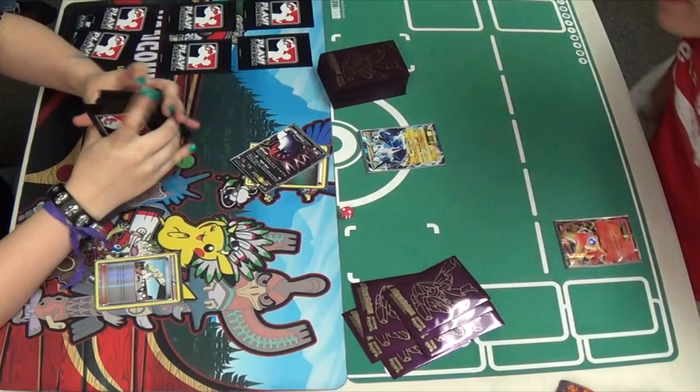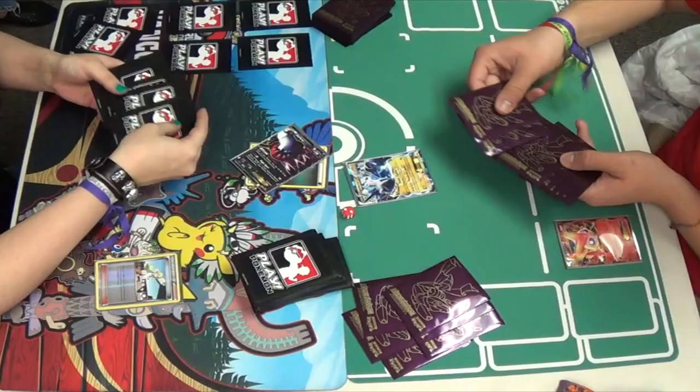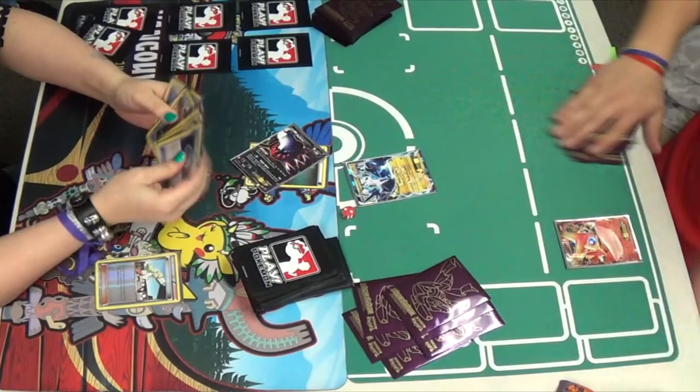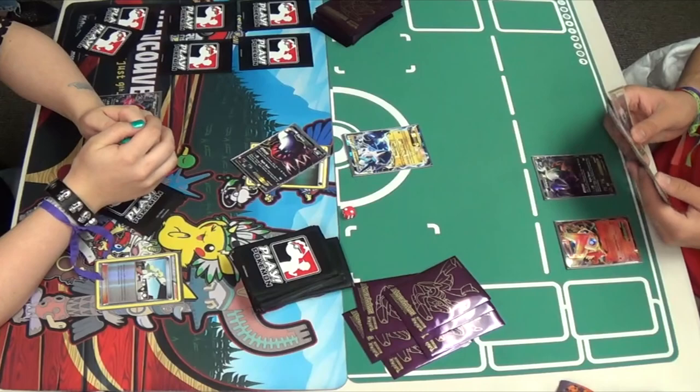They're going to draw the same amount of cards as they have prizes. At the beginning of the game, they're both going to draw six cards, so they're going to cut each other's decks and we're going to see six cards from each player. Mindy picks up her cards — we see a Dark Patch. She's going to play down Eevee-tal. She's got a Random Receiver, Energy Switch, nothing that's really going to do anything right now, so she's going to pass.